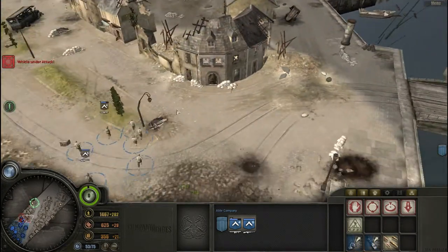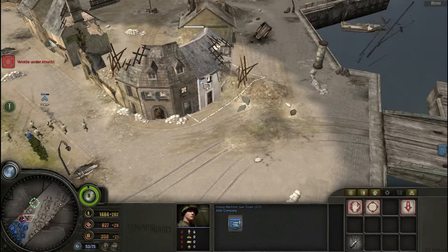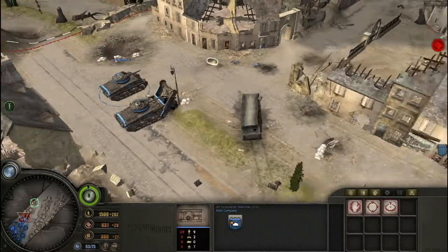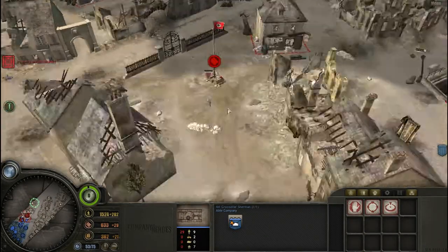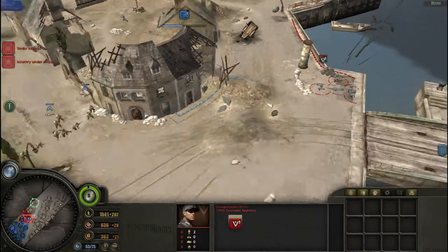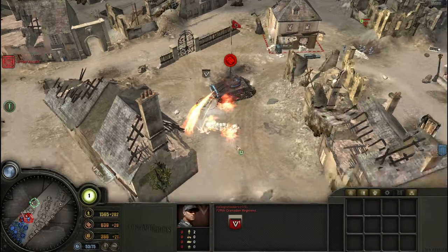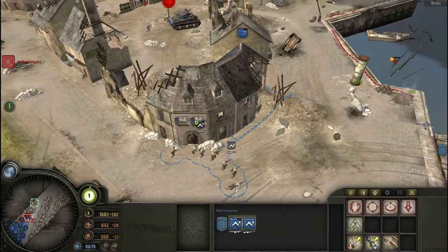It looks like they're coming over from that bridge, so I might want to set up the machine gun in that building — this one actually has more health. Let's move the Firefly in here. We are taking a bit of fire but it's no big deal. There are some more Volksgrenadiers here; hopefully the machine gun can deal with them, and if not I'll bring up these other two troops to help out.